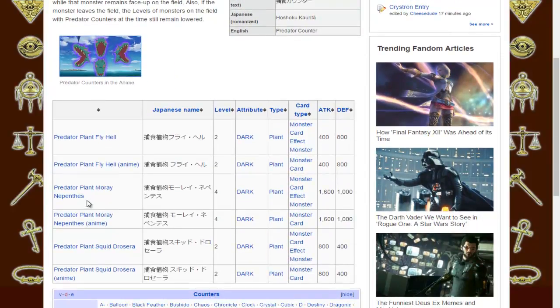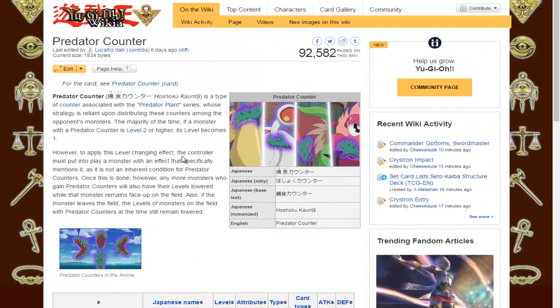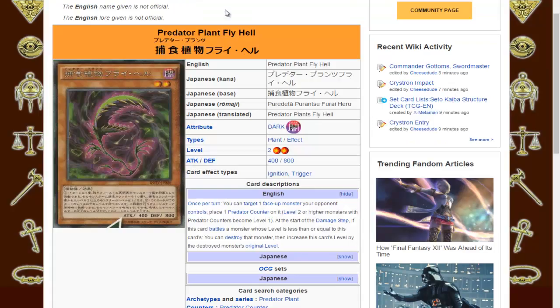Other Predator Plants like Squid Rosera and Moray Nepenthes can also do things with Predator Counters. I haven't looked too deeply into what all the Predator Plants do and how they play together with the counters — I've just focused on Fly Hell specifically. Star Venom Fusion Dragon I looked at a couple weeks ago; it has a TCG OTK effect, and I believe it may involve Dark monsters, which the Predator Plants all are.